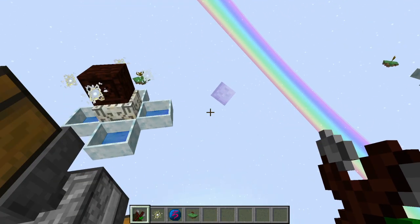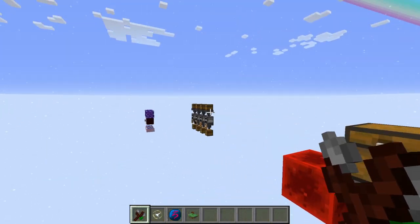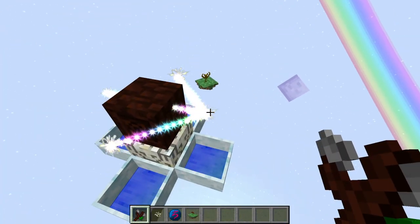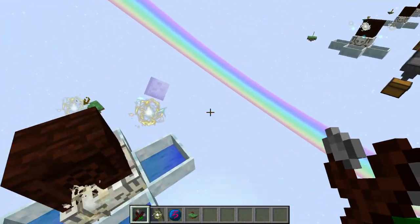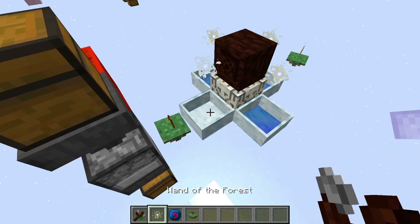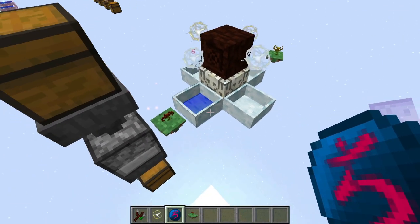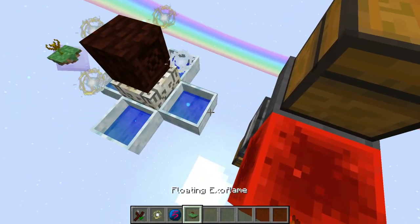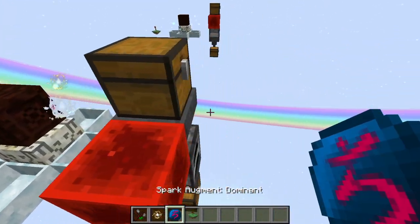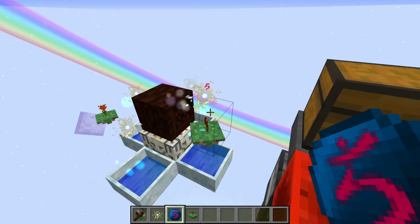Now that these are all finished, we can get to the actual testing. We've got the same furnace setup as before. Each of these mana pools is connected with mana sparks — these sparks are all connected to one dominant spark so all that mana moves into one pool. We'll place the Exo Flame down, break these blocks to start everything, and come back once we have got everything finished.